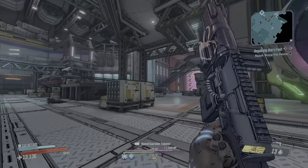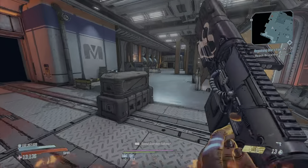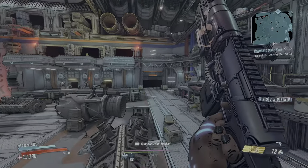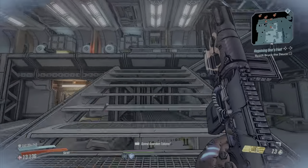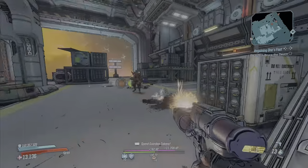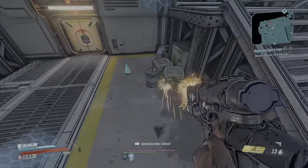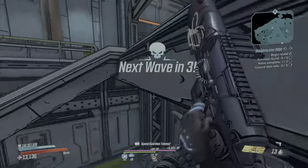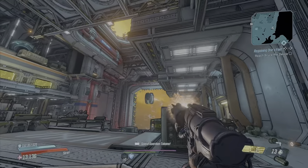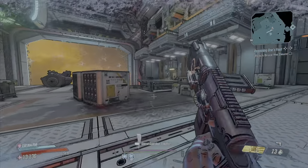I'm getting a couple thousand XP for every kill — about 1,300 for that one. With the right build it's pretty easy to just run in here and take care of these guys. These enemies keep spawning — it's also a decent way to get money and good loot. I just got 11,000 XP right there — 14,000. They come in waves and they'll keep coming. The rounds make it harder but it's completely worth it — you get a bunch of XP.